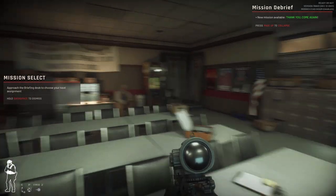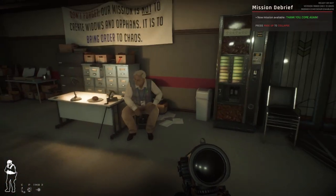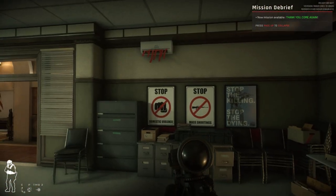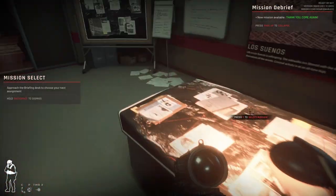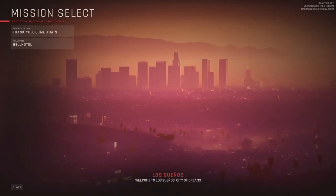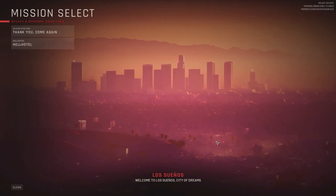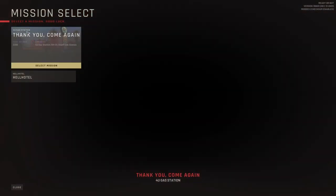This is your debriefing room now. A lot of big updates have come. Right now we only have two missions on here on the new update. So we're going to go through the first one, which is the gas station.